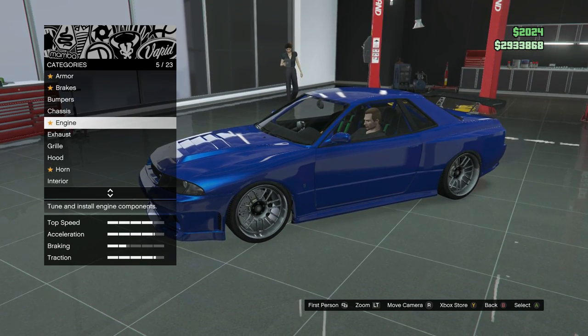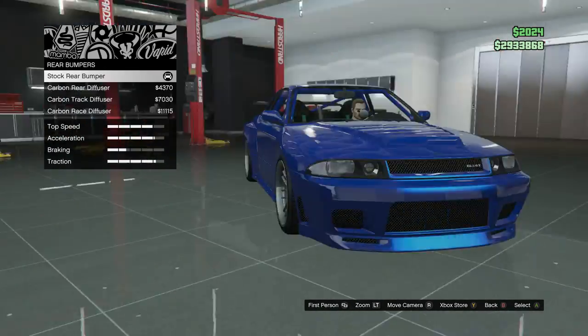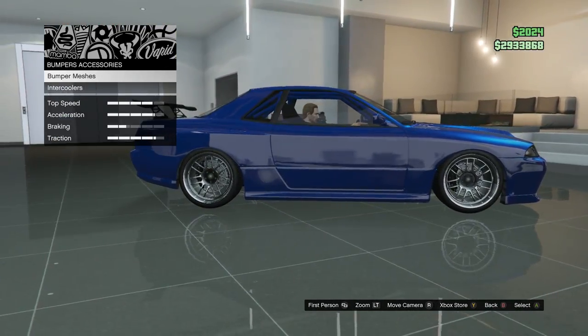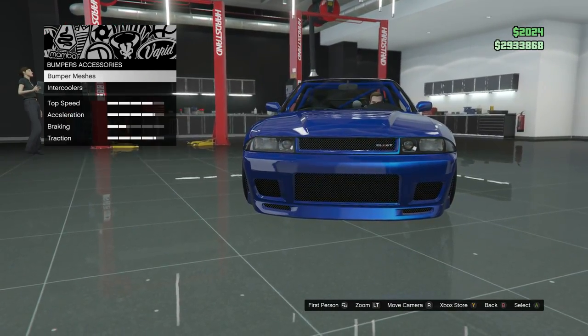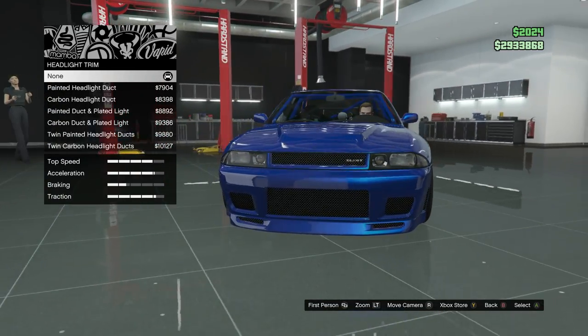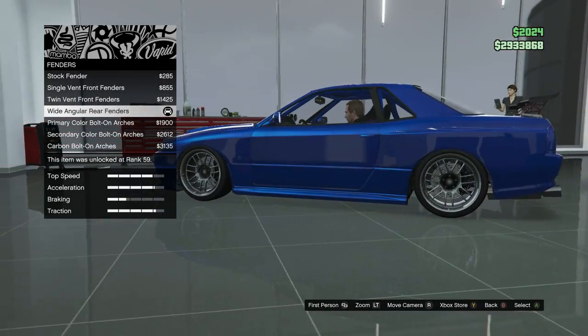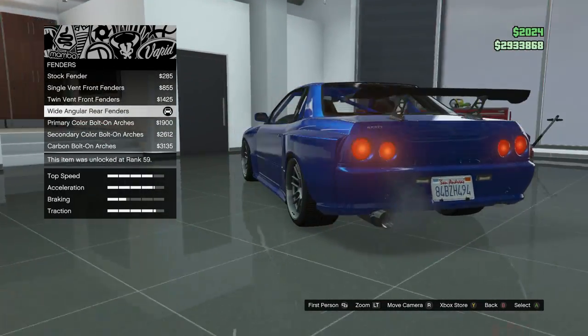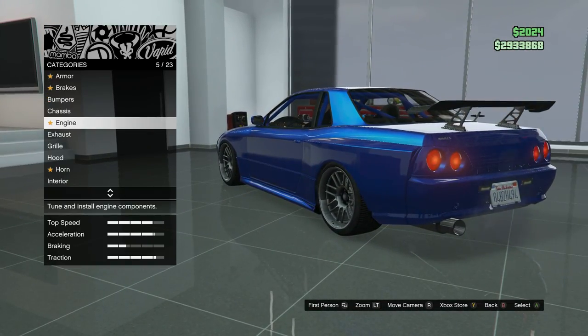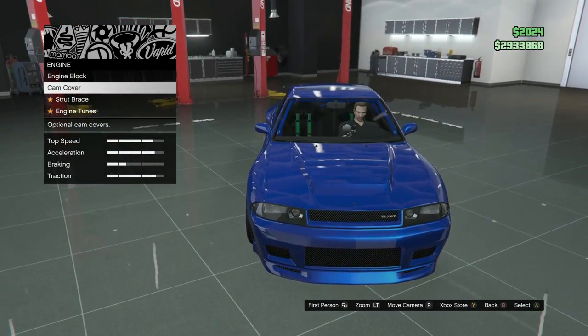For the bumpers, you want to keep the front bumper stock and the rear bumper stock as well. Bumper accessories, bumper meshes, keep those on none. Intercoolers keep on none. Chassis headlight trim keep on none. Doors none. For fenders, get the wide angular rear fenders. You don't really see the engine block in the engine bay, so do whatever you want for that.